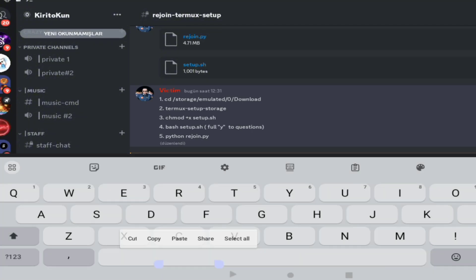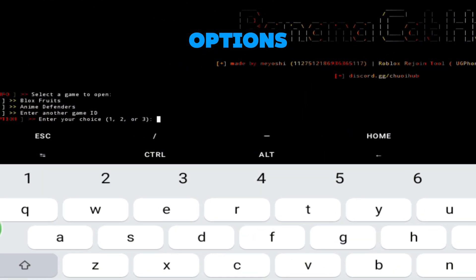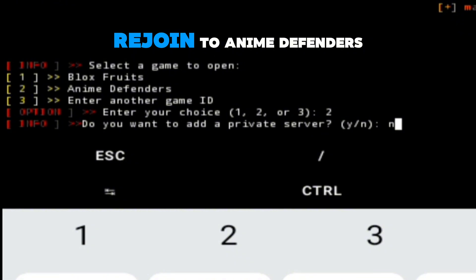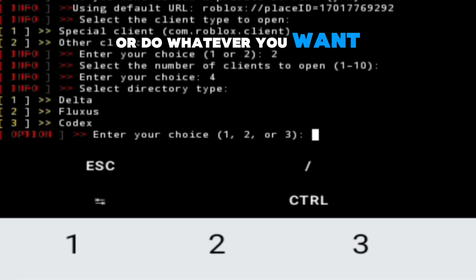Now let's run our Python code. Now it's time to select options — I'll set up my auto rejoin for Anime Defenders and I'm using Delta, so you can do mine or do whatever you want.